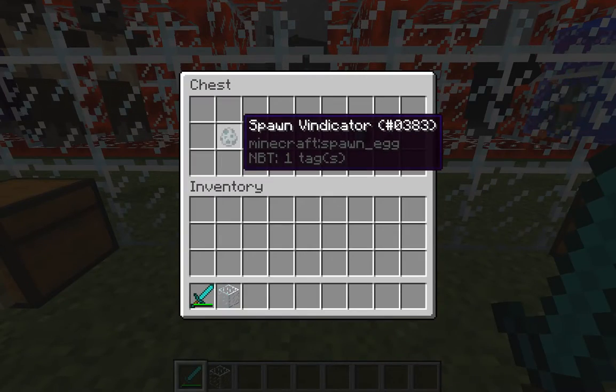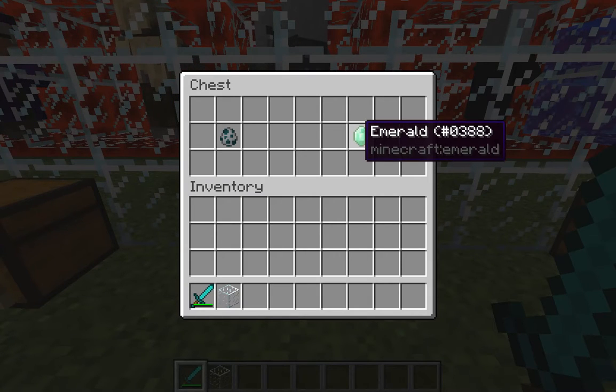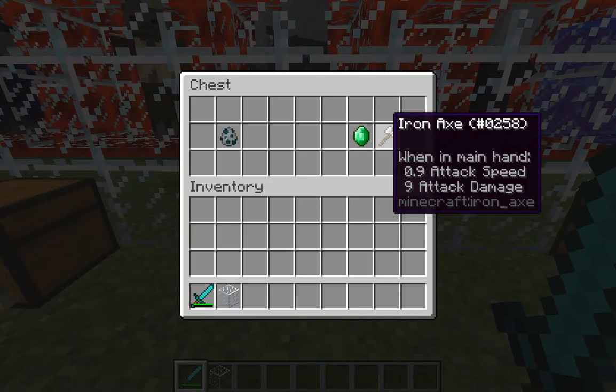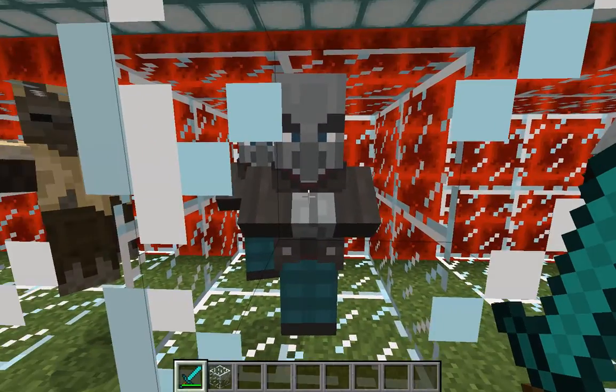Now the vindicator, which is another newer mob you find in the woodland mansion — a few of these coming up are from the woodland mansion. You can get an emerald or possibly an iron axe. These guys look like just really pissed off villagers.